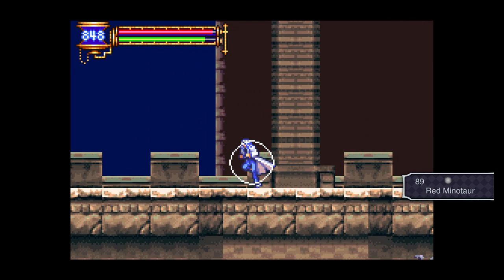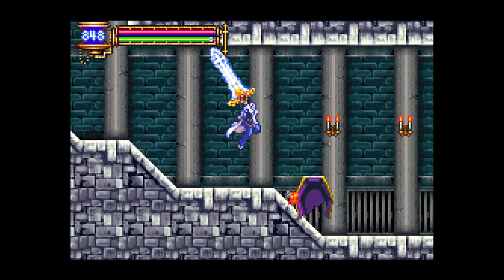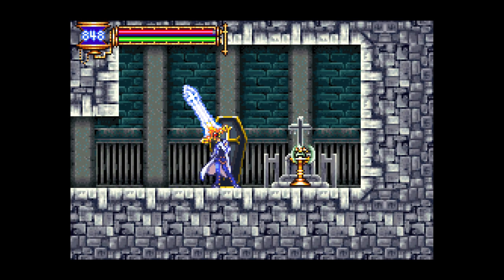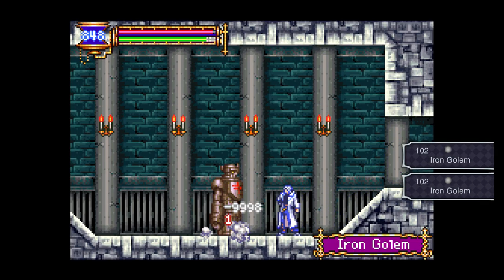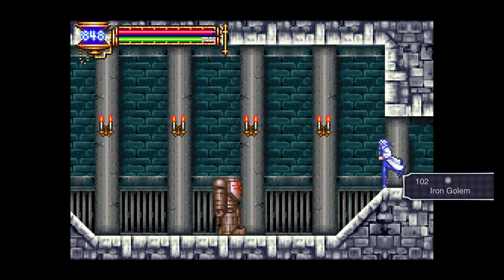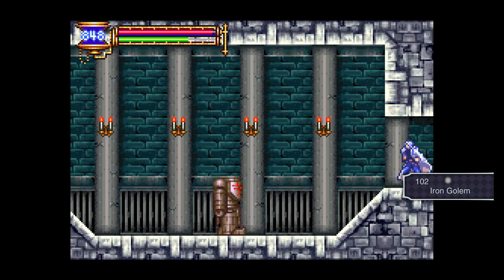I've got the Red Minotaur sword — this one's actually pretty broken too. I want to go down. I believe down here is where we want to go, and the iron golem lives here. Down here, we'll get the last abilities already — Hippograph. It says lid jump, I don't know why. Iron golem pretty much only appears here, I believe — though it technically appears somewhere else. But it's pretty much the best to just grind here. I won't be grinding for too much longer, don't worry.